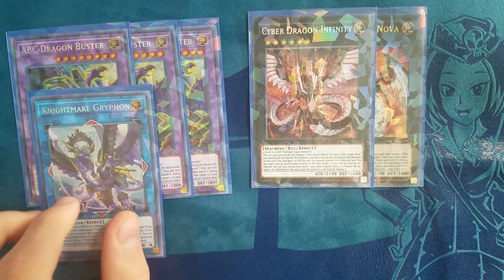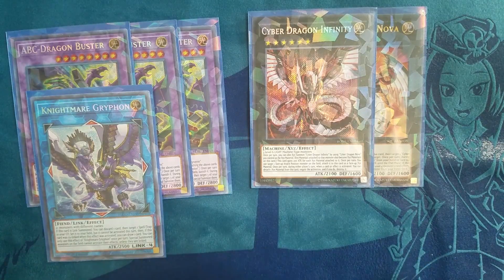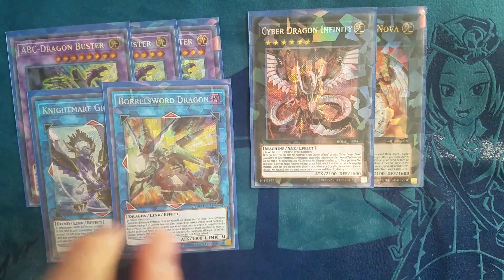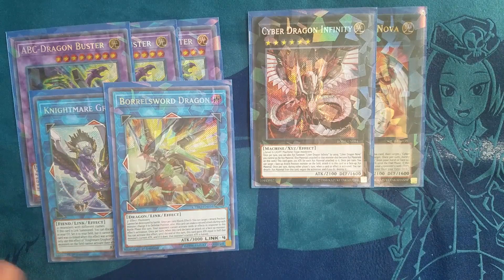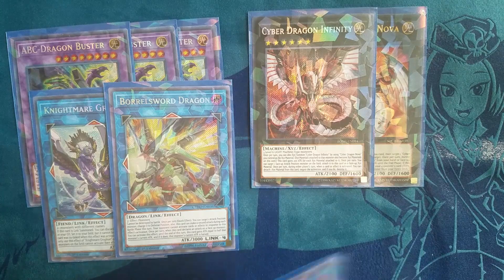Next up you have Nightmare Griffin as one of our link fours, alongside Boral Sword Dragon. Nightmare Griffin is kind of a pseudo Skill Drain card so it's great on your ending board. Boral Sword Dragon is just an OTK machine.